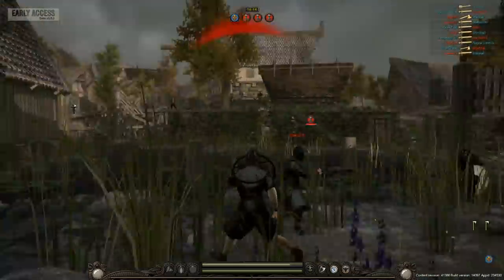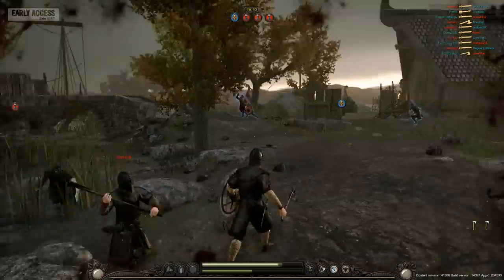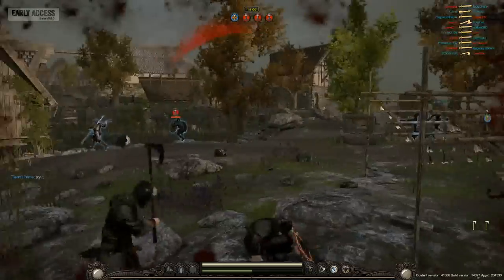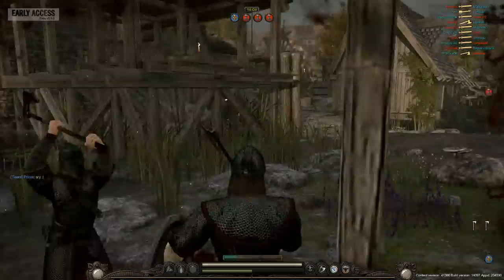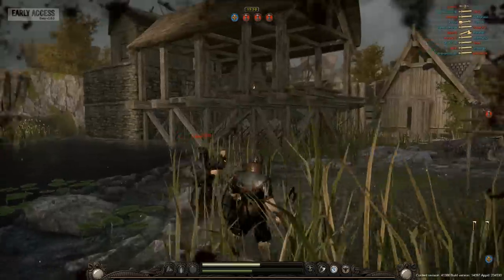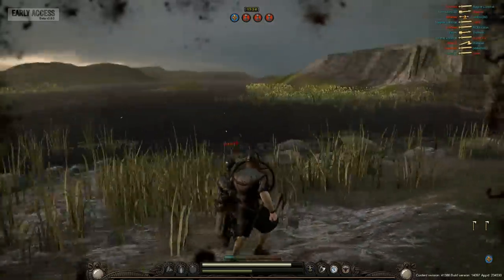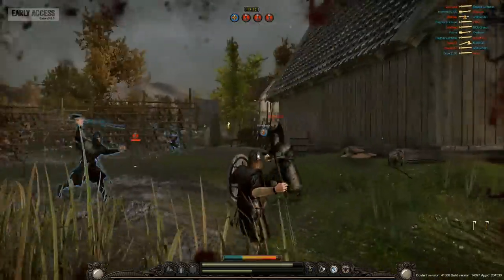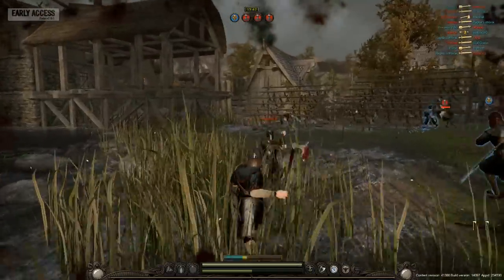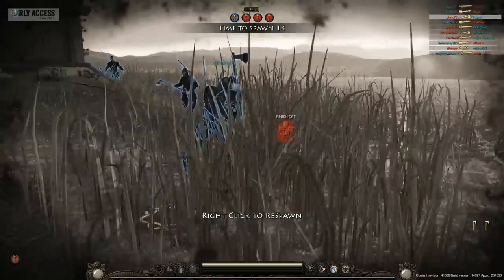Every time he hits our shield, our stamina goes down a little bit. But he can do some pretty nice quick attacks with that thing. Two-on-one, he's going to lose — and there it is. Of course, they're right next to the spawn point; he's pushing a little too deep. But they're now taking the riverbank. When you're playing with more friends that you can communicate with — me and Spunked have been playing a lot — it really is a lot better. You can coordinate attacks, go into shield positions, and take out these damn archers.